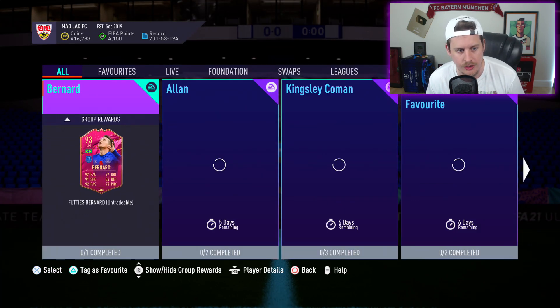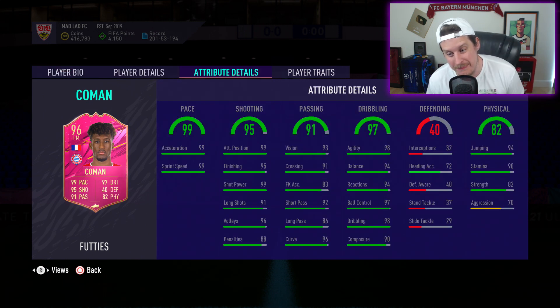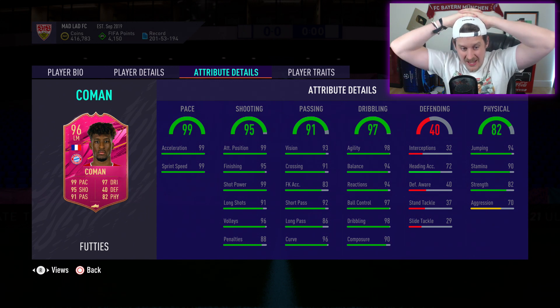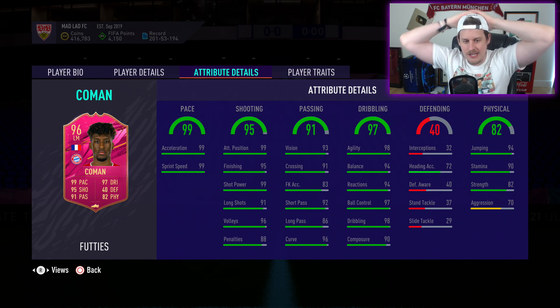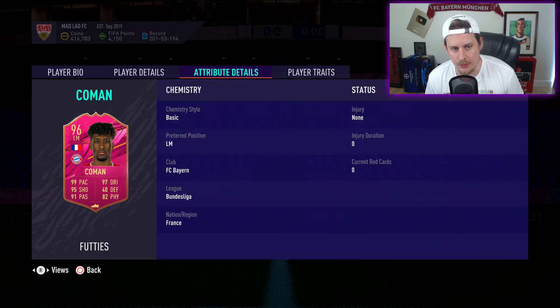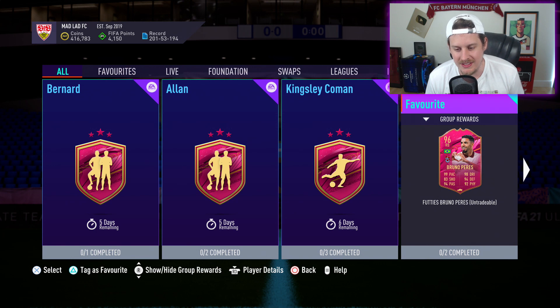We have ourselves a couple SBCs — obviously the 88x5, which we're going to do today. But we also got ourselves a Kingsley Coleman card, who's about 370–380,000 coins, 4-star skill moves, 5-star weak foot, has high-low work rates now, and just looks like an absolutely ridiculous card. The more I'm looking at it — Bayern is the club — so I'm definitely considering it. He's got 32 plus 32 in terms of aggression, which is kind of nuts. He's turned into truly Coleman the Barbarian. True 99 acceleration, 99 sprint speed, 99 shot power — looks like a ridiculous little card. Near 400,000 coins, I don't love that, but it is what it is. I think he should probably be around 300,000.